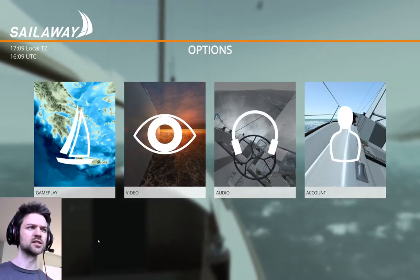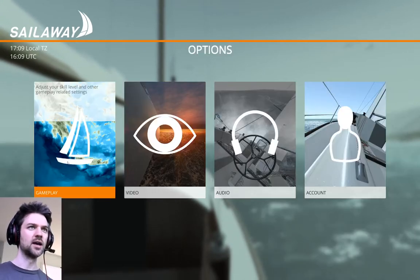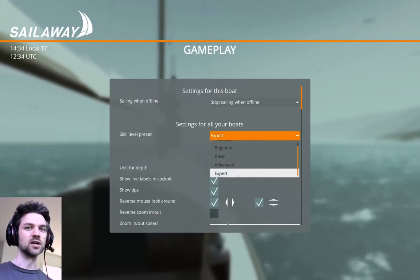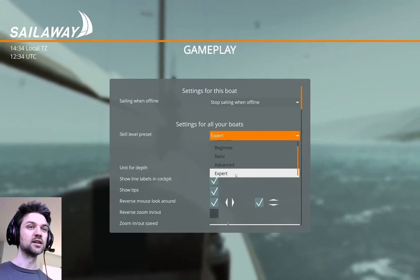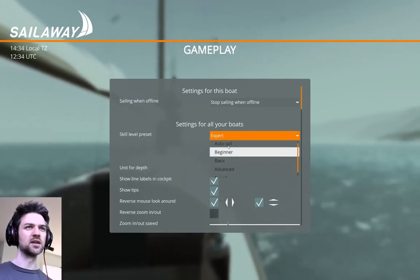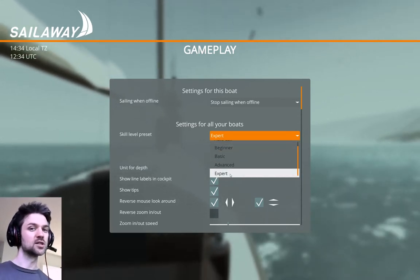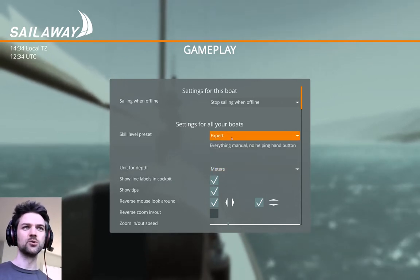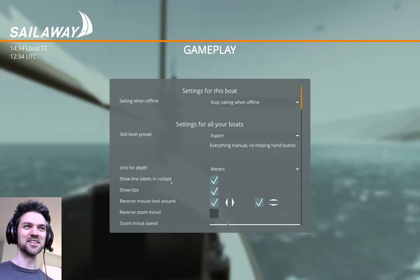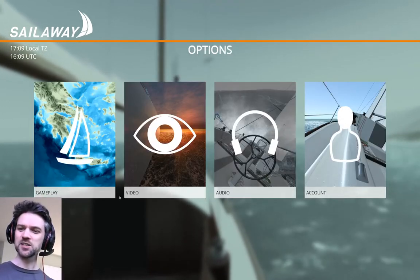Tip number two: difficulty. This is not what you would expect. Go to Options, Gameplay, Skill Level Preset, scroll down, Expert. Yes, even if you're learning, if you know how to sail a real boat, you are already an expert. If you put things on Beginner or Auto Sail, you'll be trying to do things on the boat and it won't let you because it thinks you're not ready. So you want to be an Expert — then you've only got yourself to blame when things go wrong, and that's how you want it to be.